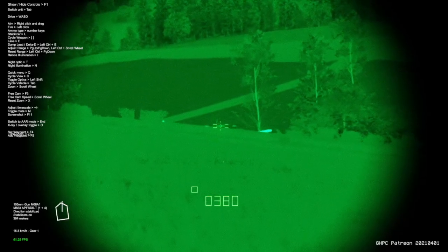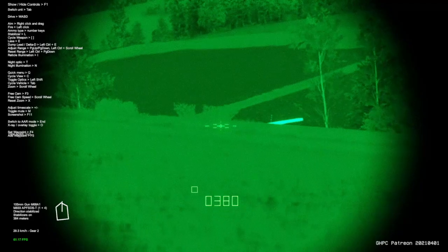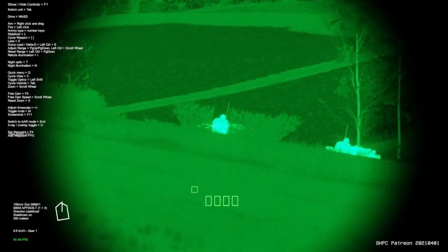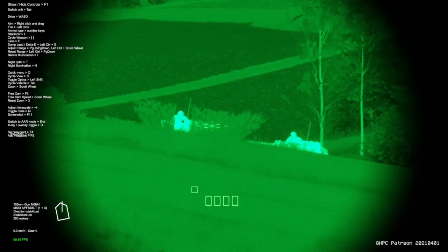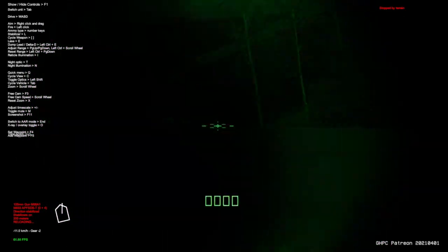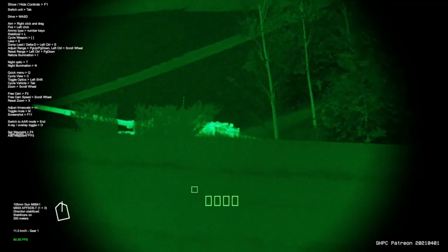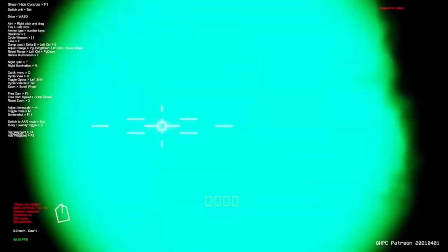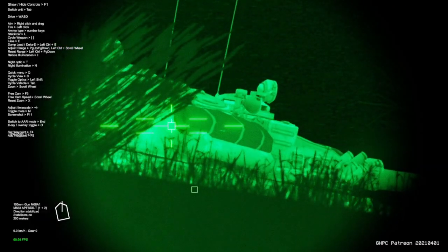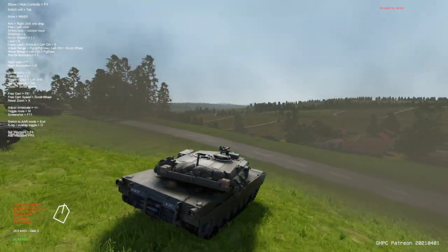The TC also has a gunnery override, so he can take control of the main gun itself and traverse the turret where it needs to be to see a target and let the gunner engage from there. There are other scenarios where your scanning might not be directly front — I'll cover that in a later video where I talk about formations. I'm not going to focus on formations right now mostly because this doesn't have online multiplayer; once it has online multiplayer and co-op I will probably talk about actual tank formations.